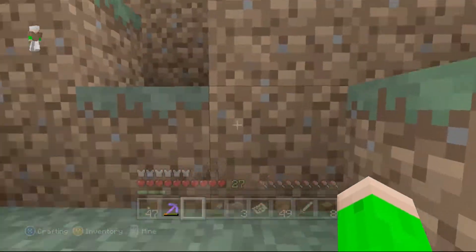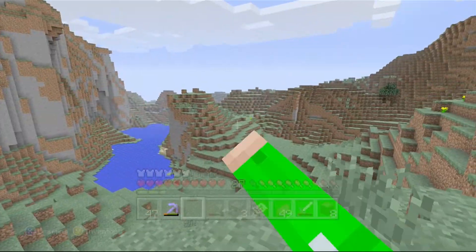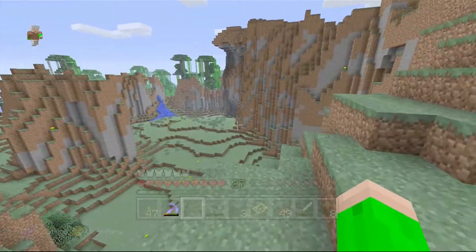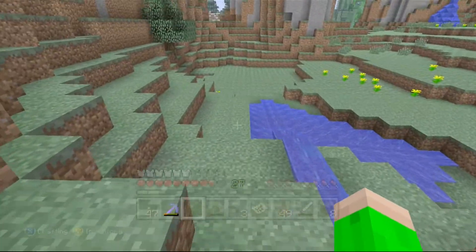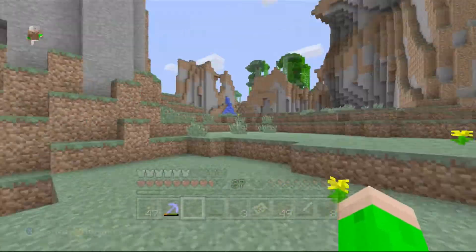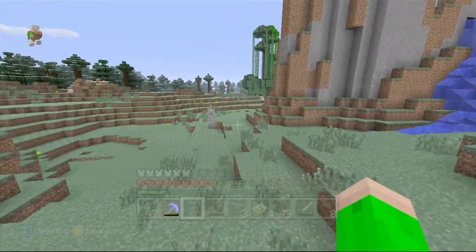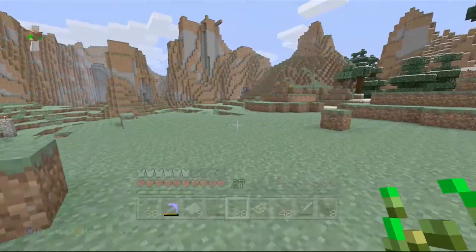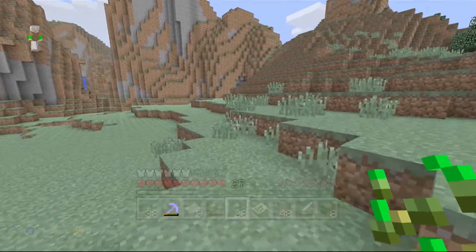As I'm running back to my base from where I found the horse, I also took a visit at the village and we will go there in a little bit. It really makes me wish I had a saddle right now because it is taking forever to run through all these mountains and valleys. If I had a horse, I would already be home by now. I really need to find a saddle so I can get on that horse and start riding it.